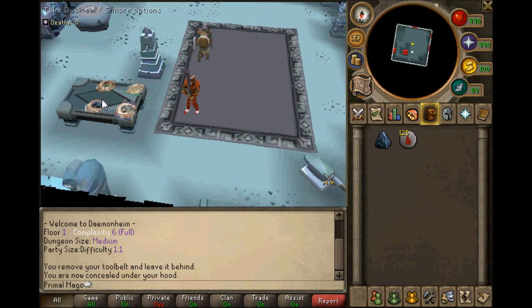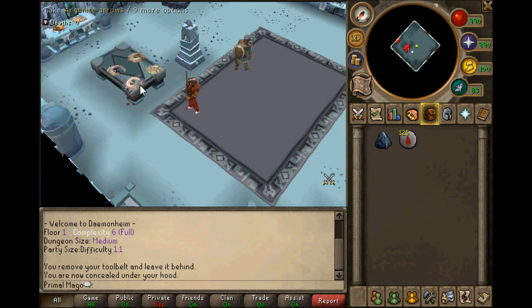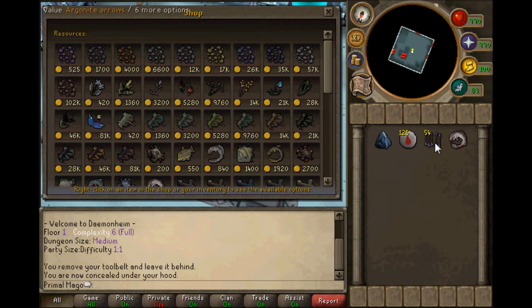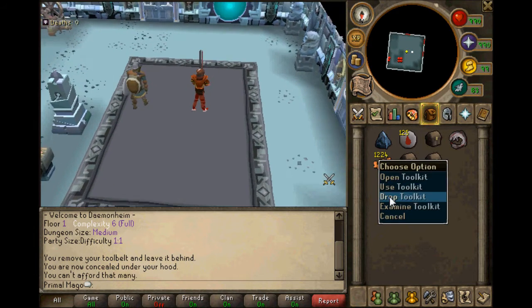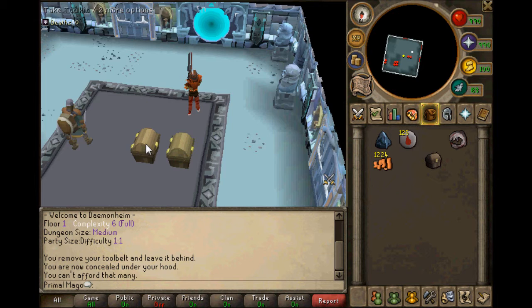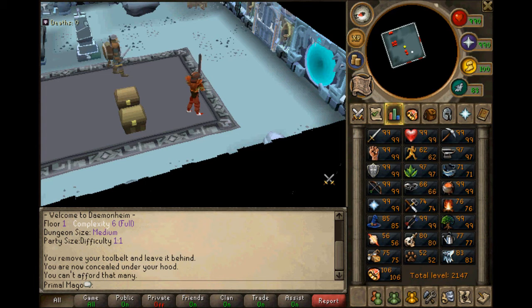When you appear in the dungeon you will get food and some really good items to start out with. You can collect the food, pick up the items, and then come to this guy and sell the items. Always buy these tools - and if you're doing it with a group of five, buy all of them as much as you can, and then just drop them here so your friends or random people you dung with can have one.